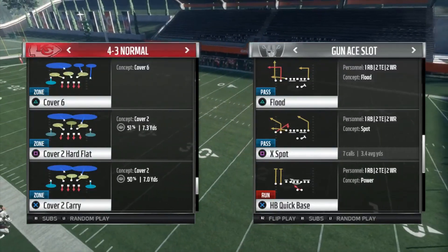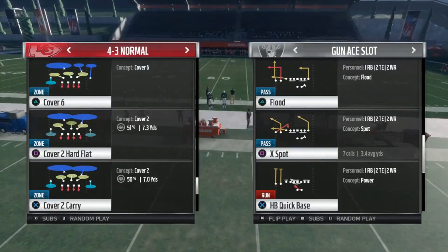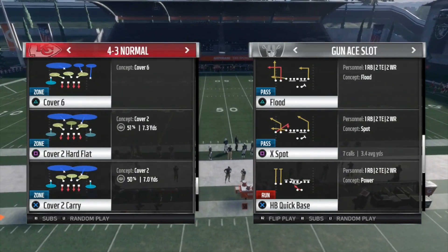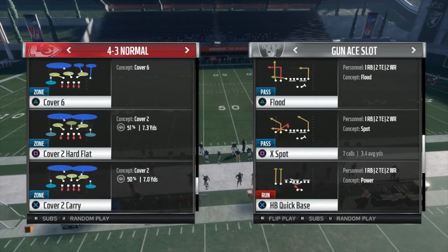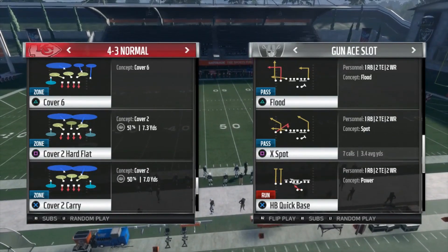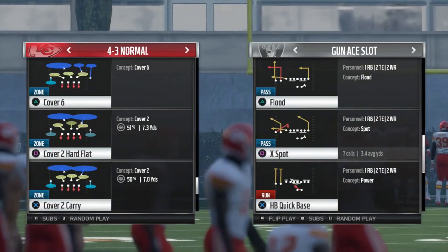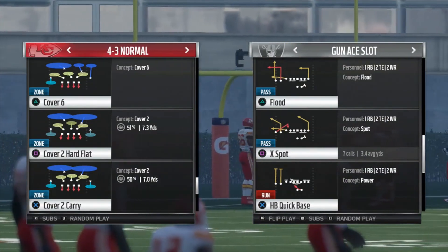most people are gonna play a Cover 2, just because it gives them more yellow hook zones to try to stop any kind of slants. It also allows them to cover the outsides with hard flats. It's just something that most people are going to automatically play, and this play will beat it. So we're gonna click the X Spot and put our defense on Cover 2 hard flat.